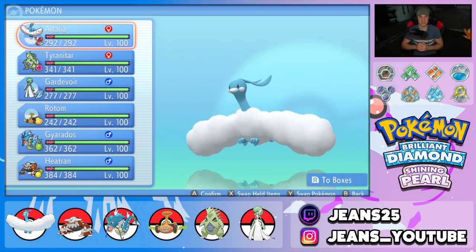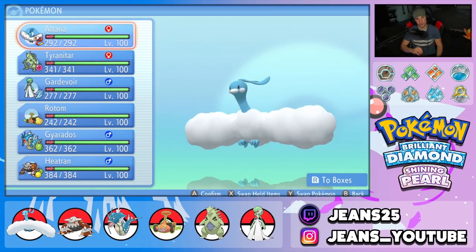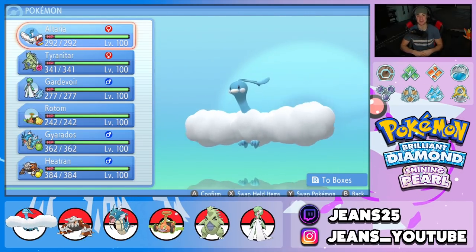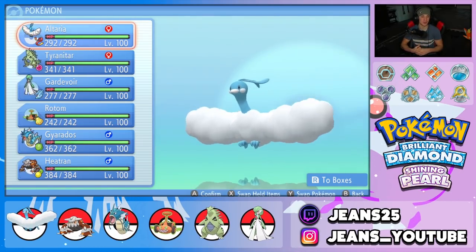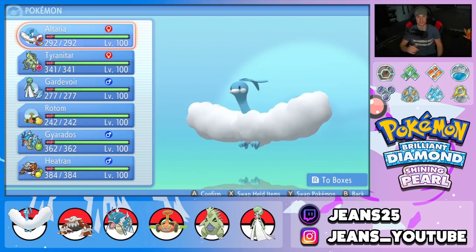What's going on YouTube, Jeans here, hope you guys are having an amazing day. Today we are back yet again bringing you guys some more competitive VGC double battles for Pokemon Brilliant Diamond and Pokemon Shining Pearl. In today's video we're going to be showcasing, in my opinion, one of the coolest dragon types in all of Pokemon — Altaria.